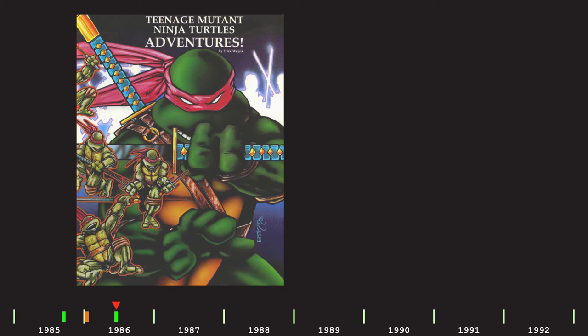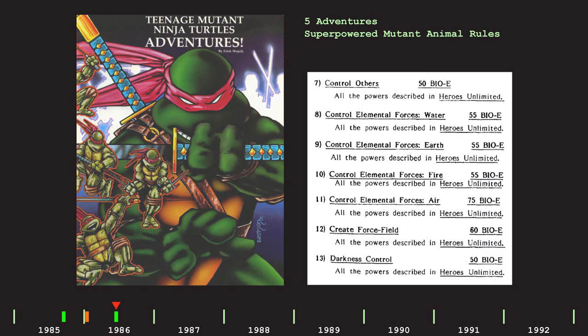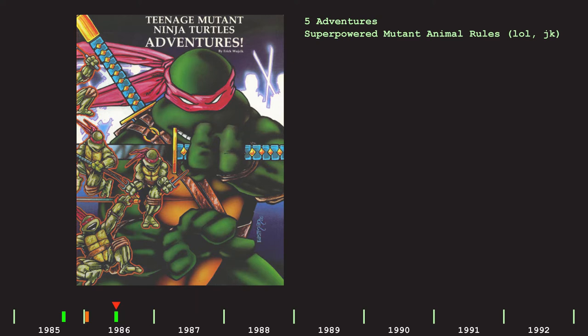Then June 1986 brought us Teenage Mutant Ninja Turtles Adventures, a 48-page collection of four short and one longer adventure, plus new rules for super-powered mutant animal characters — although that section is pretty much just referring you to Heroes Unlimited and not actual content. Also, there was a 10-page Teenage Mutant Ninja Turtles comic.